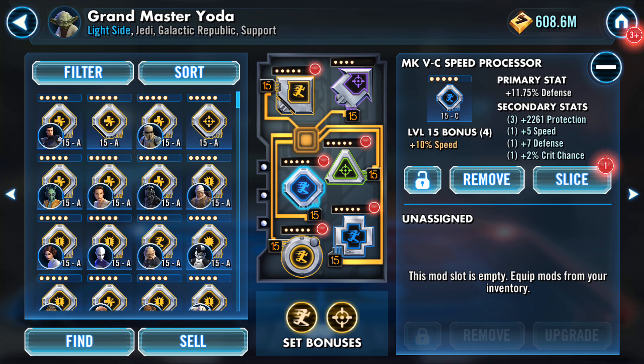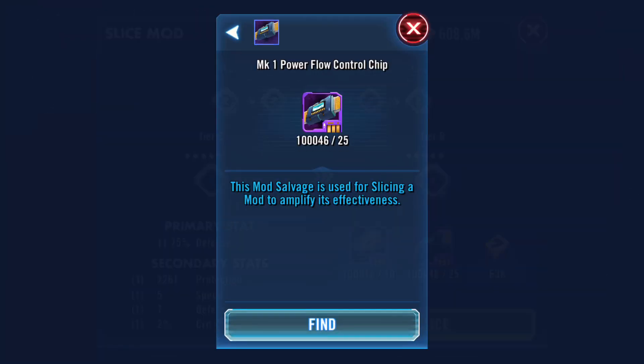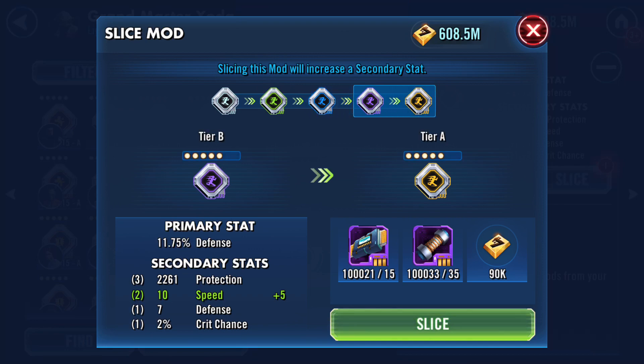For example, here we have a blue speed mod. It's tier C because it's blue. We're going to slice it to get up to tier B. You can see it takes 10 of the Mach 1 fusion discs and 25 of the power flow control chips. Using that — we got a +5 speed. It looks like speed was the only thing we get from that.